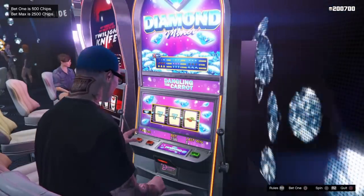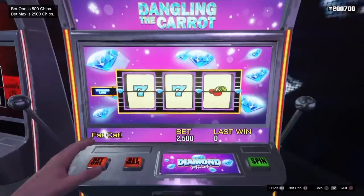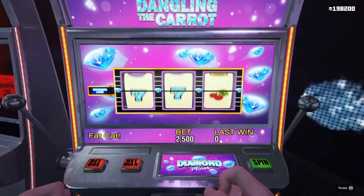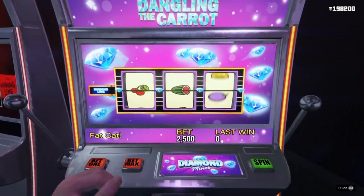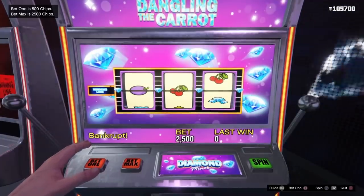Once you see the save circle, you're good. If you started with 50,000 chips you're probably going to have about 110,000 chips now. I started with 150,000 chips and now have 200,000 chips. From here we're going to keep betting, and if we happen to lose all of our money - just like this - you can see I lost the money I got from the counter and my winnings.